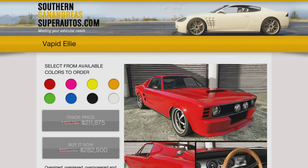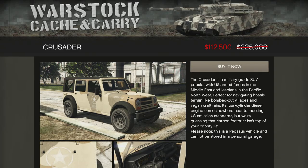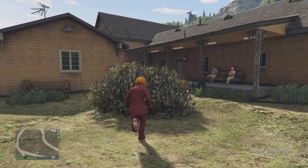The Vapid Ellie, a.k.a. Eleanor from Gone in 60 Seconds, is 50% off — an absolute steal for as low as $211,875 for the trade price. If you are a car collector in GTA Online, you've got to have the Vapid Ellie. It's the old Mustang — definitely recommend picking that one up. The Crusader is also 50% off at $112,500. It's a weird vehicle to put on sale this week. You could take that $112,000 and put it towards the Huntley or the Exemplar, but it's a cool collector's military RP vehicle, so if you want it, go for it.